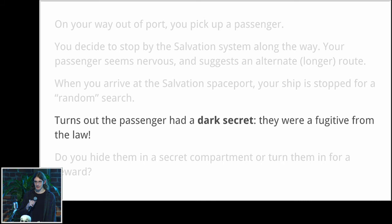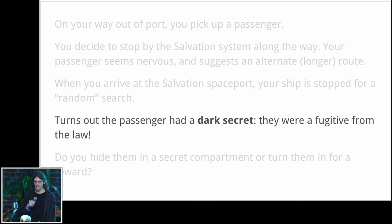And this is what I talked about earlier with hidden traits — the passenger had a dark secret, that they were a fugitive from the law. Finally you have the choice of hiding them in a secret compartment or turning them in for a reward. This is a manual implementation of Emily Short's concept: the best possible outcome for this character might be reunited safely with their family, the worst might be turned into the police. You have the choice to bring about either outcome.